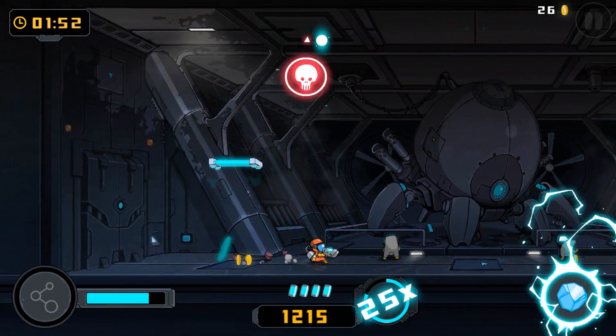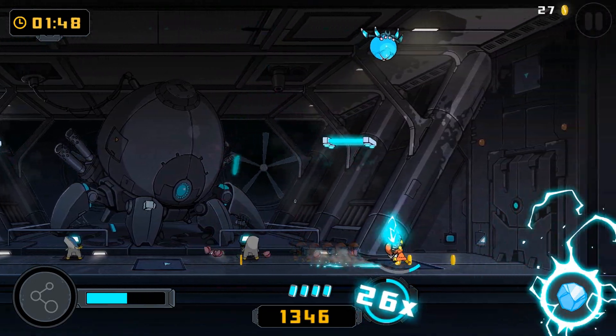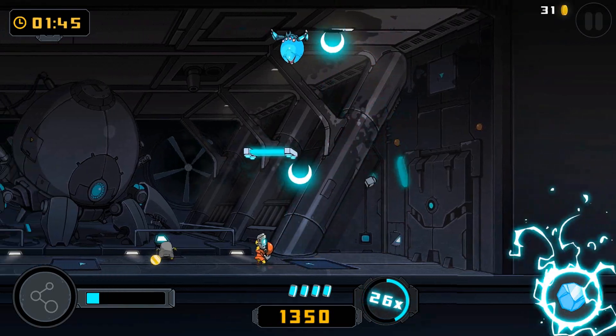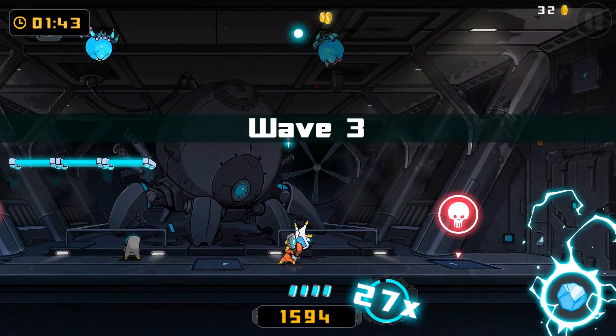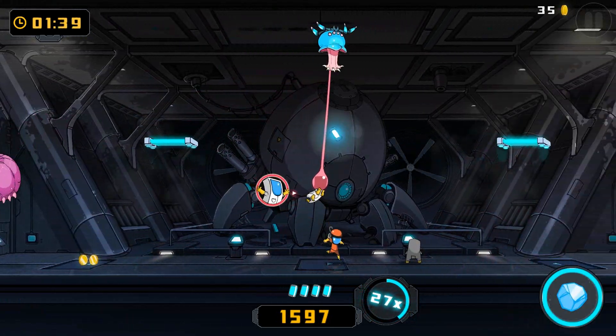Now, the only other way to reset your combo meter is to take damage, and that's where the simplicity of this game design — in terms of its score mechanics — works rather well with its controls. You have the ability to dodge across screens so that you can keep the combo meter going, which is rather nice. This is what keeps the gameplay action-packed and keeps the action fresh.